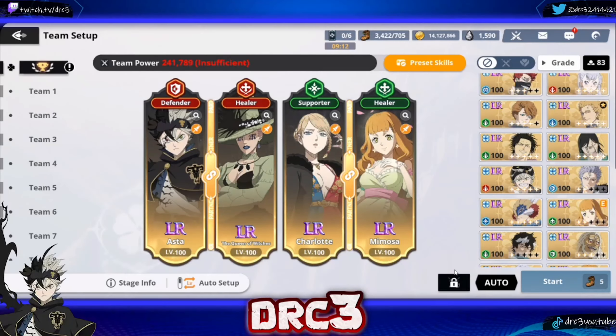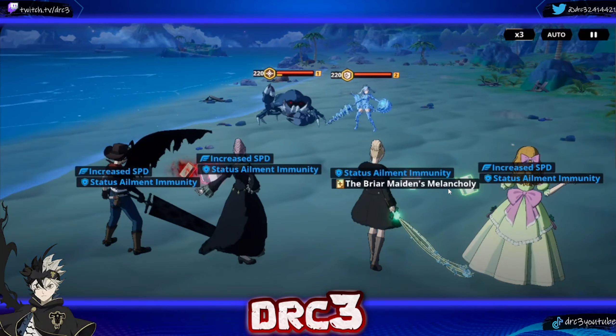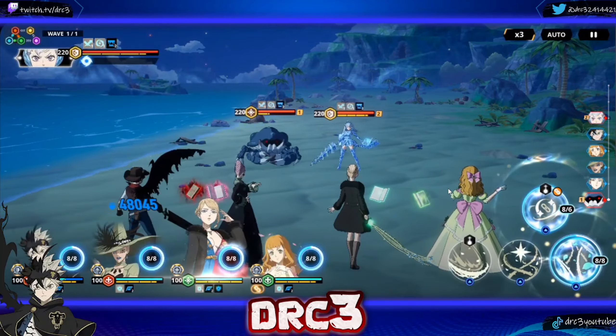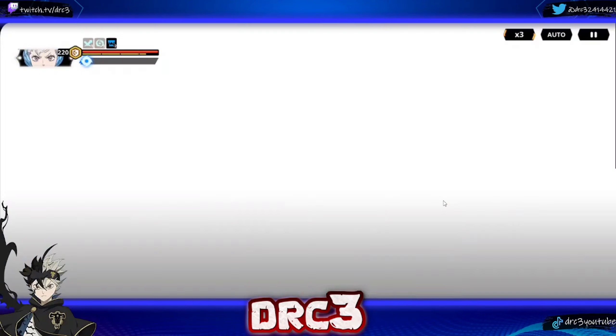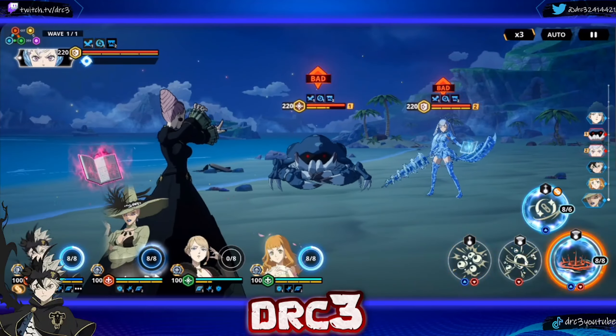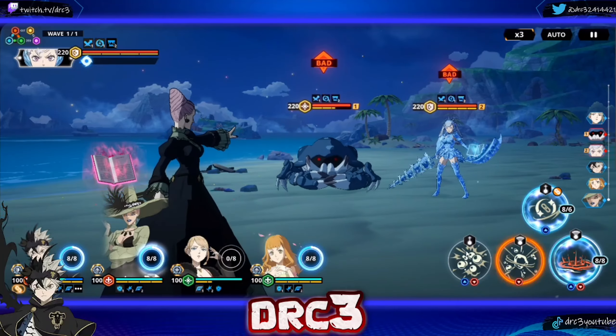We'll try taking on the next stage — I'm going to switch up the team a little bit. This is the team I'm going to try: two SP characters, a healer, damage reduction, and another healer. Asta will be our main damage obviously. This is stage five by the way — level 200 and 220 on them. They have invulnerability and all that, so we'll start by giving the damage reduction and then do our skill two.